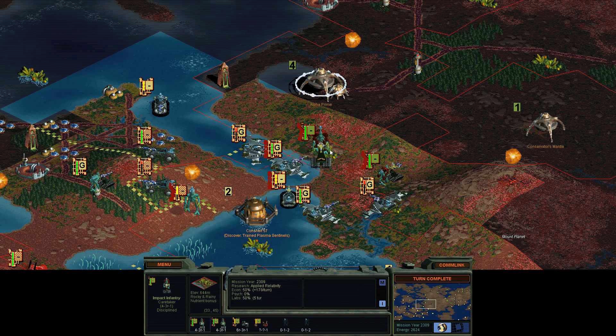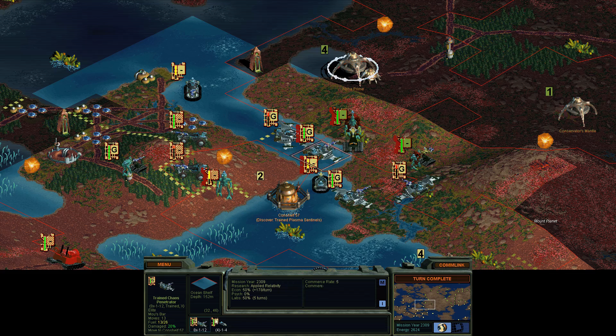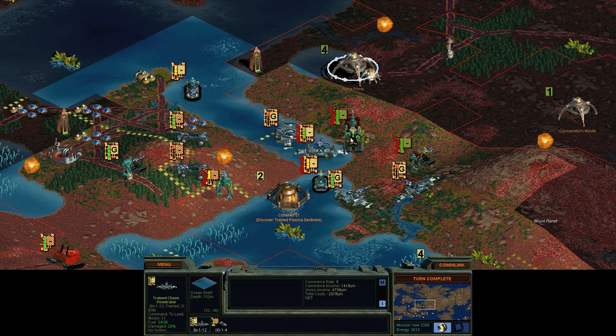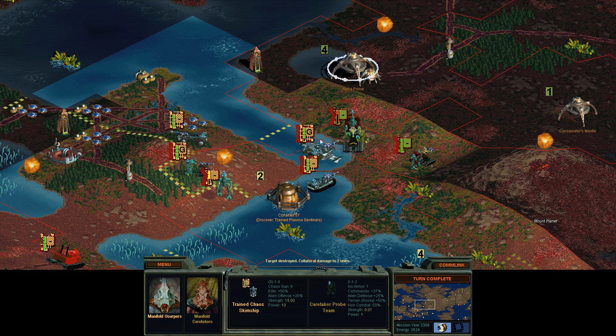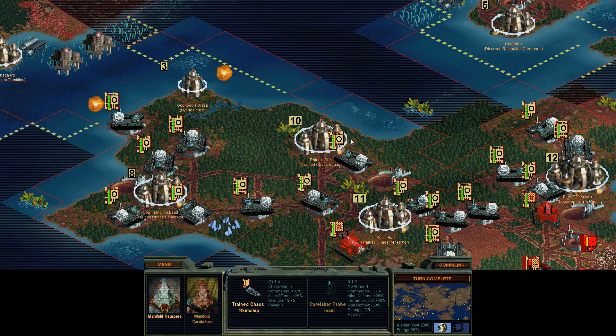Looks like they're pulling back, maybe — that would be smart of them. Still have a couple things to defend with. Arm the chemical weapons. There we go, good job. Now we can bombard them — that's what I wanted to see. Ha ha ha! You like to taste some of your own medicine.